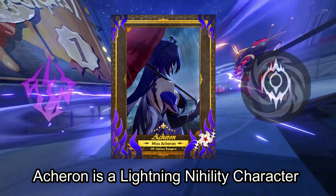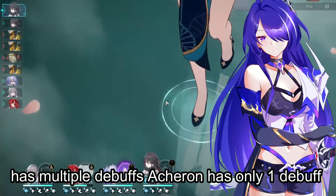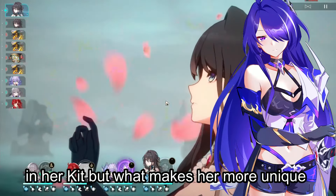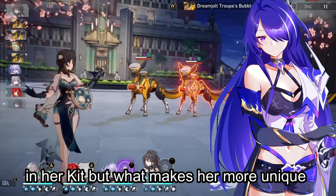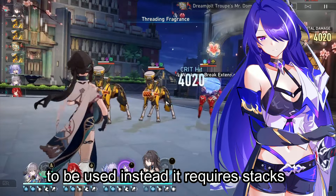Acheron is a lightning nihility character, and unlike other nihility characters that have multiple debuffs, Acheron has only one debuff in her kit. But what makes her more unique is her ultimate, which does not require energy to be used — instead it requires stacks.